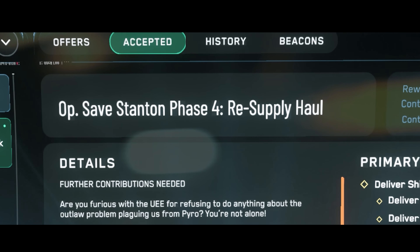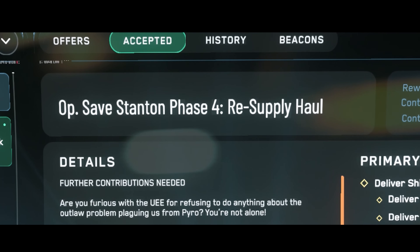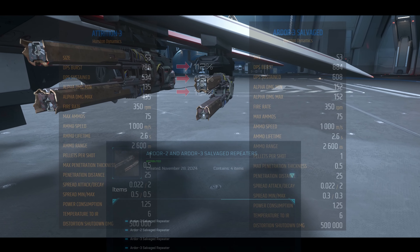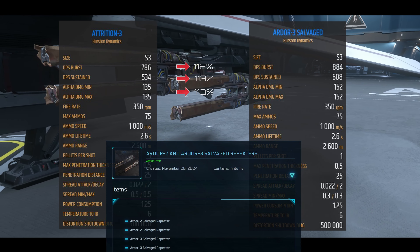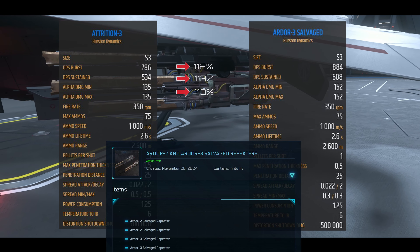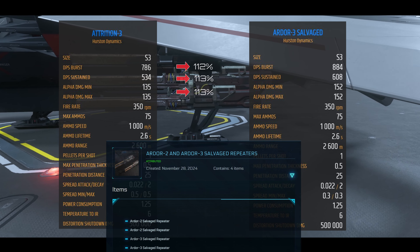Yesterday I ambitiously set out to complete the fourth and final phase of Safe Stanton. As a reward for completing these missions, you receive two Ardor 2 and two Ardor 3 salvage repeaters permanently in your hangar. They have significantly better stats than the standard repeaters.